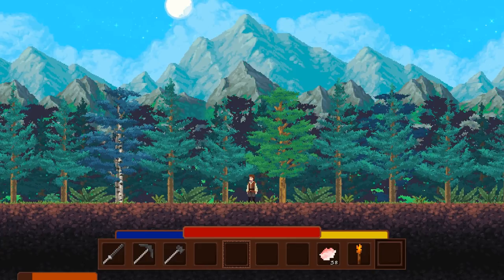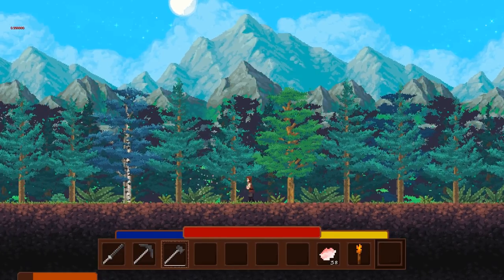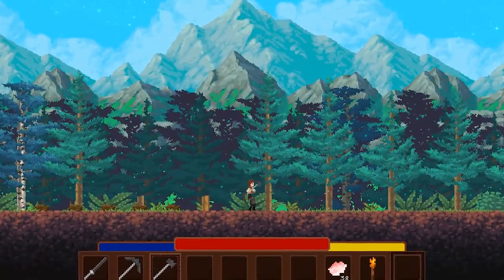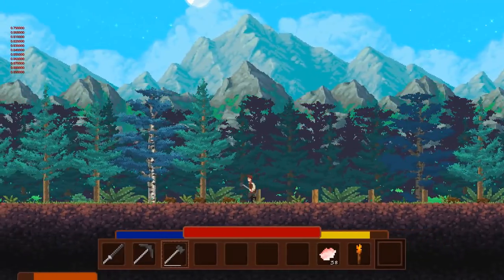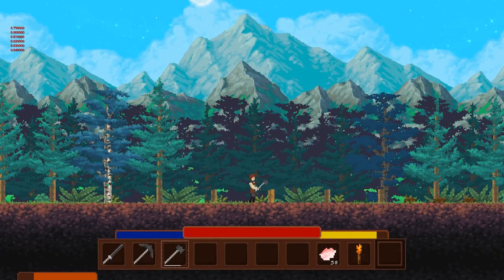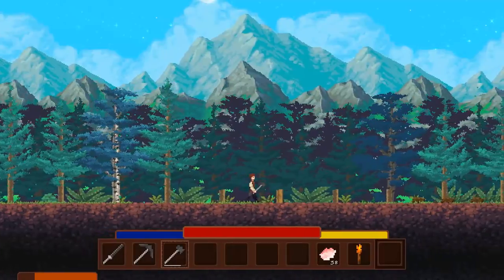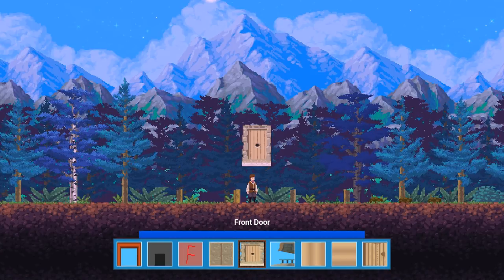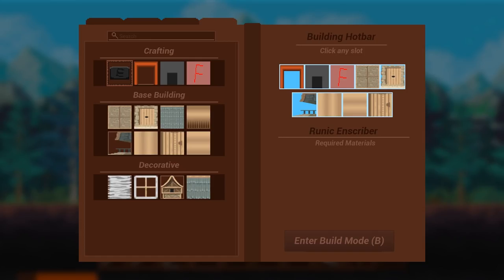We're in the actual game world now and I'm going to showcase the building I've been implementing over the past few days — let's just get rid of these trees real quick. These trees actually leave stumps; I'm not sure how I'm going to get rid of them — maybe give the player a shovel to dig them up, or just make them automatically disappear once the tree is cut down. Anyway, if we press B we go into the new build mode, which gives the player a hotbar for building so they can put whatever item they want to build with in there.